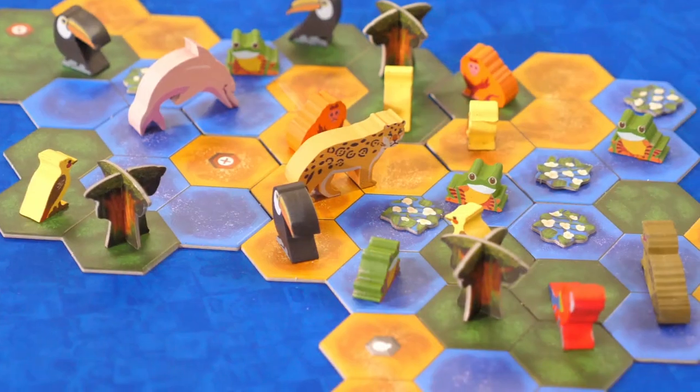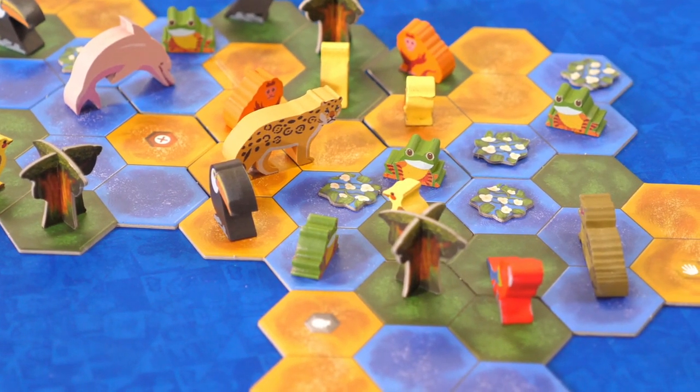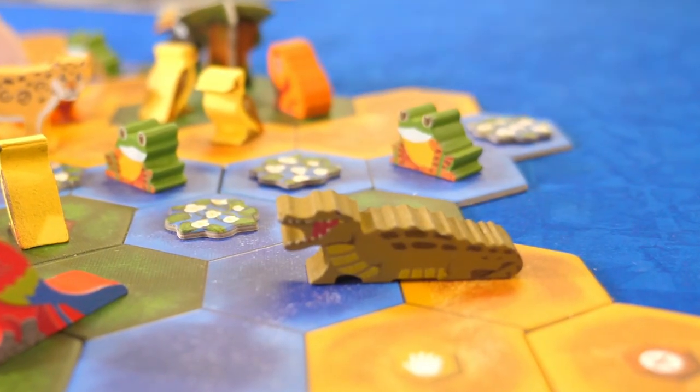All the animals feature neat little wooden meeples that are screen printed with illustrations on them. Some will be smaller ones and some will be larger ones. Larger animals actually take up two hexes, so you'll need to plan accordingly to have enough hexes available. There are three different types of hexes in the game: water, rainforest, and wetlands, so you'll need to plan out where animals need to go.